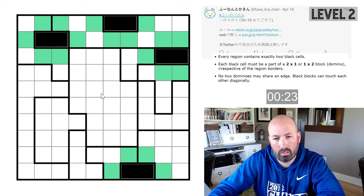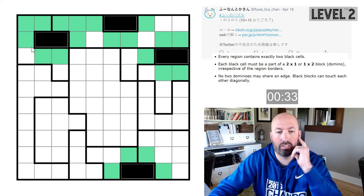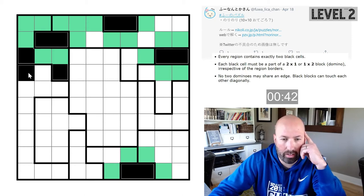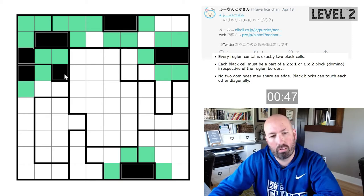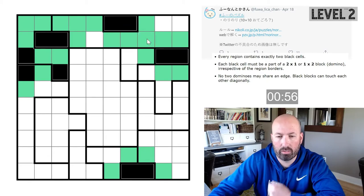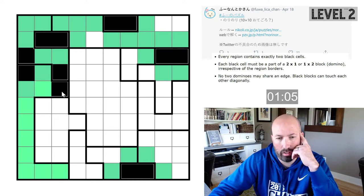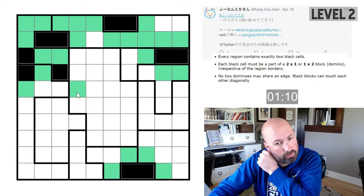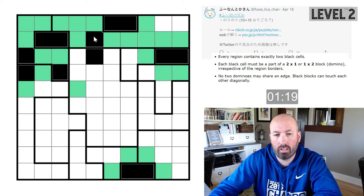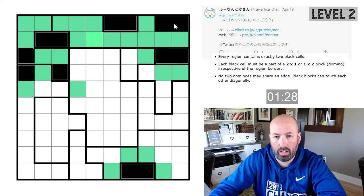This cell up here has nothing to connect to, so it has to be green. Same right here — this one has nothing to connect to if you make it black, so it has to be green. That means this little region up here only has two options left. This one has to stick down — it's the only way it can go. This one up here has nothing to connect to so it's green. Now if this one either goes left or down, either way it's going to make that one green.